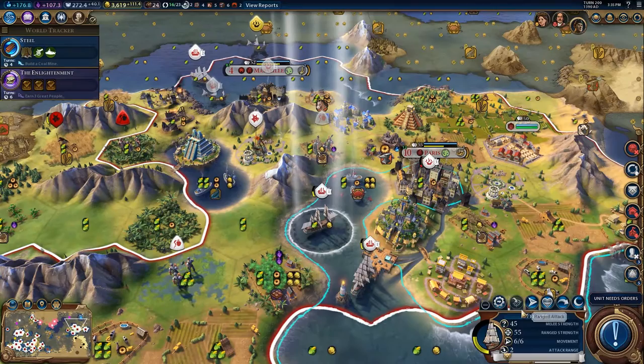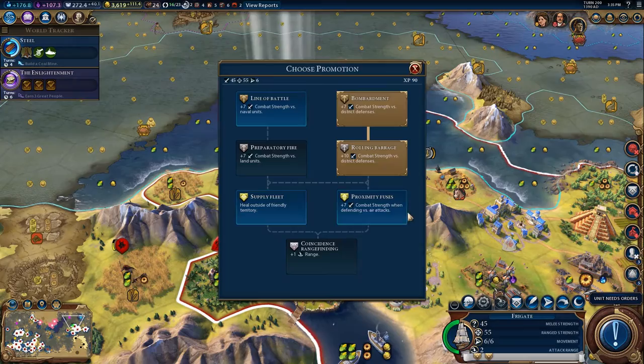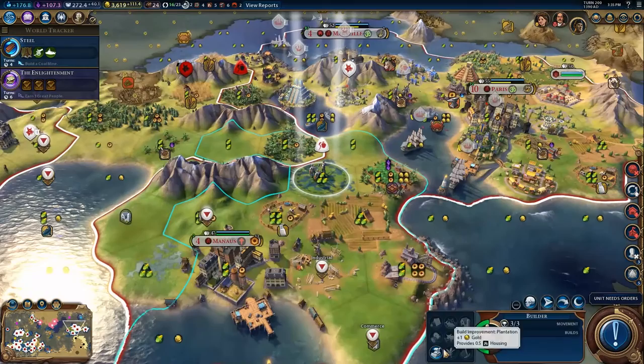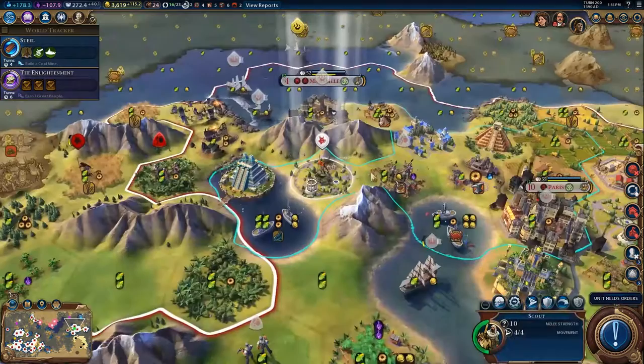I'm going to rest these units — they're pretty badly hurt. Actually, weren't you ready for an upgrade? I think I'll grab Heals Outside Enemy Territory — that's a pretty good promotion, means you can rest up without running all the way home. I'm going to harvest that and that will increase our population. You'll grow again next turn so next turn I'll be able to claim that builder.